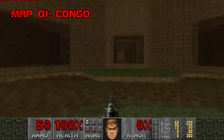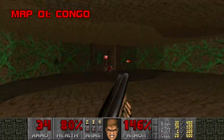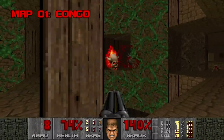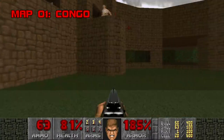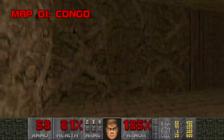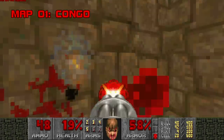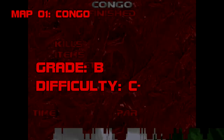Map 1: Kongo. Welcome to the jungle. Plutonia does not make fast friends with new players — your relationship with this WAD is likely to start off abusive if this is where you're learning the ropes. It's level 1 and you've already got a lot of high-tier monsters to deal with, including two archviles. That said, this map is a cinch with a little experience. Think of Kongo as tough love. Grade: B. Difficulty: C-.